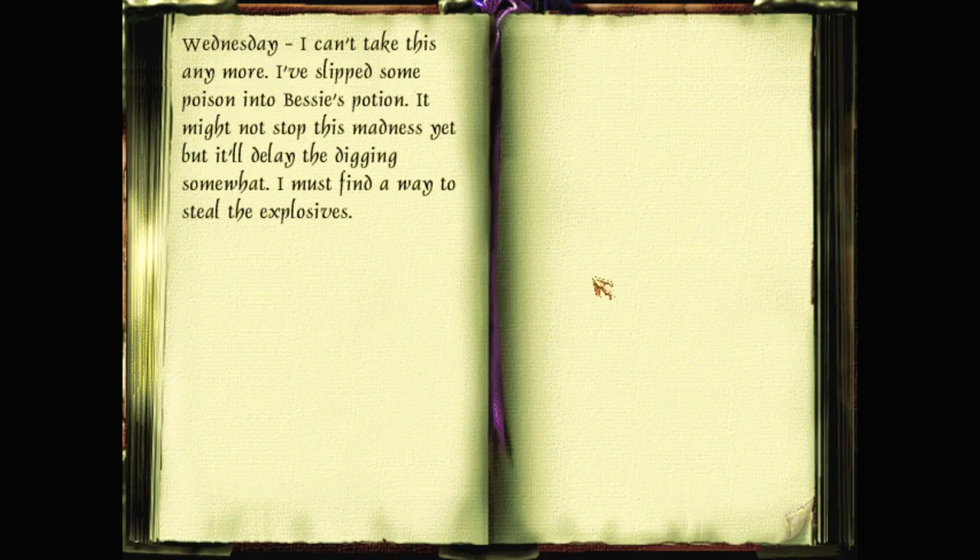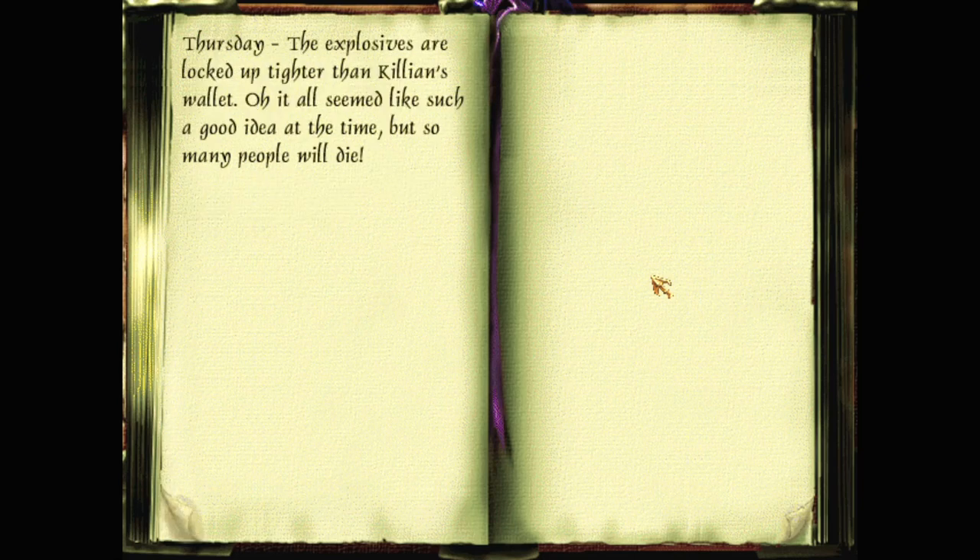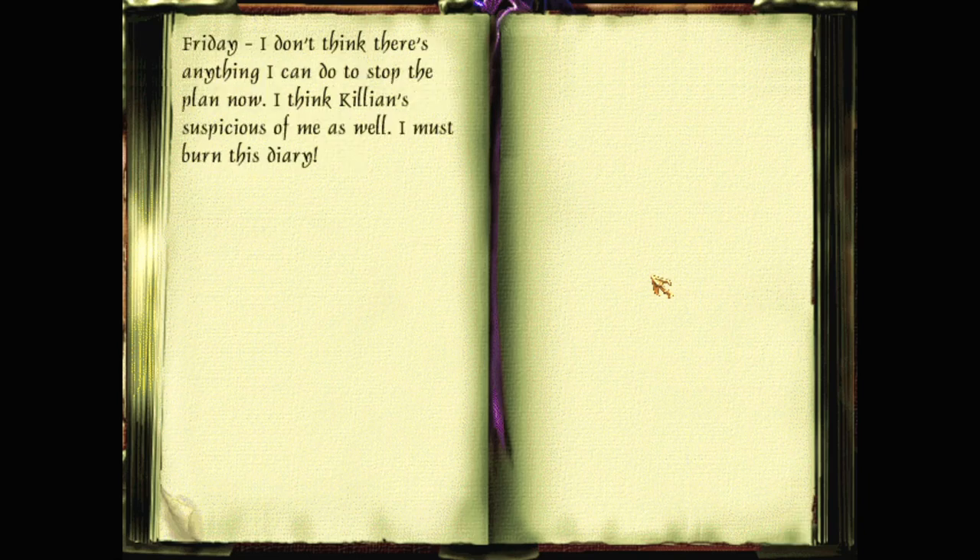Wednesday: 'I can't take this anymore. I've slipped some poison into Bessie's potion - might not stop this madness yet, but it'll delay the digging somewhat. I must find a way to steal the explosives.' Thursday: 'The explosives are in the lockup with Killian's wallet. It all seemed like such a good idea at the time, but so many people will die. I don't think there's anything I can do to stop the plan now - I think Killian's suspicious of me as well. I must burn this diary.'